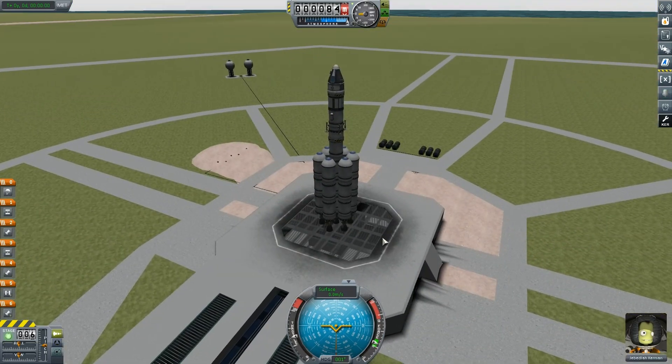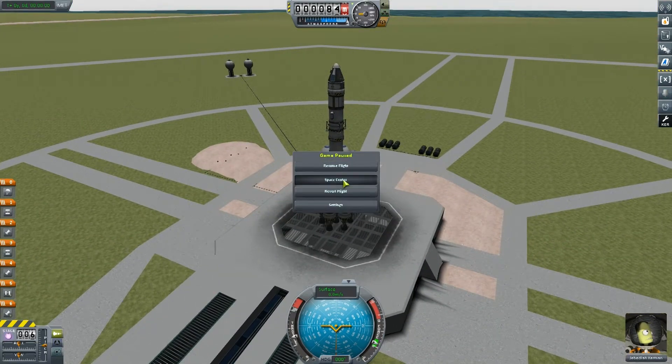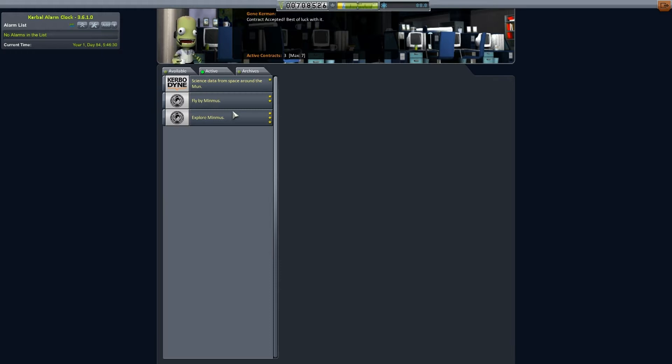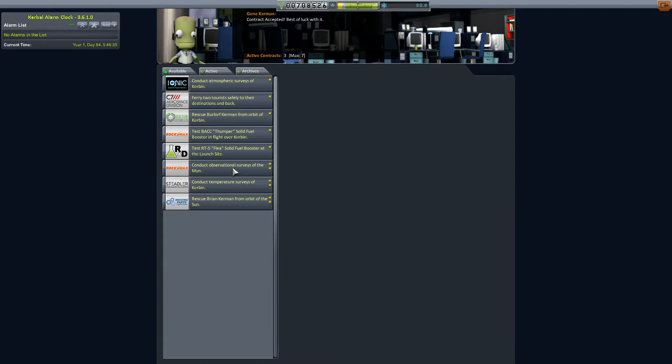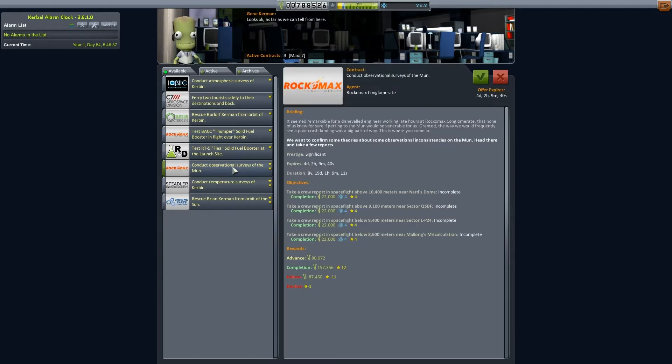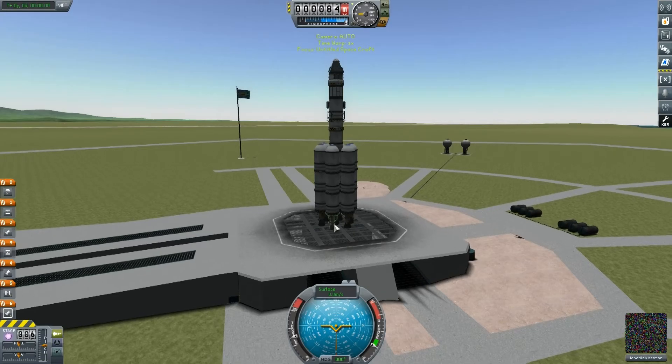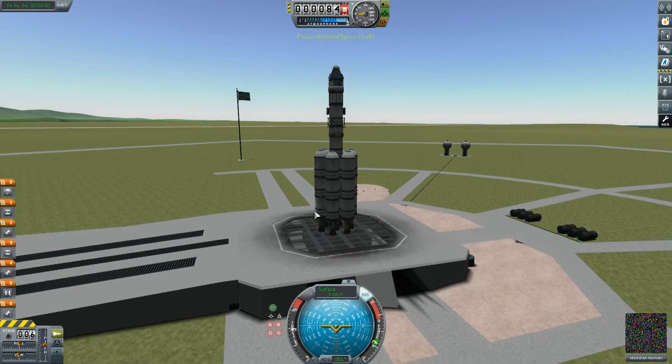I suppose it might be a good idea to go back to the space centre and see if there are any contracts that require us to go to the moon. We've got science data from space around the moon — we'll definitely take that. We've also got some contracts already: fly by Minmus and explore Minmus, and we can conduct observational surveys of the moon. What's important right now is landing on the moon. Next video I guess we'll be going to Minmus, so that could be exciting.